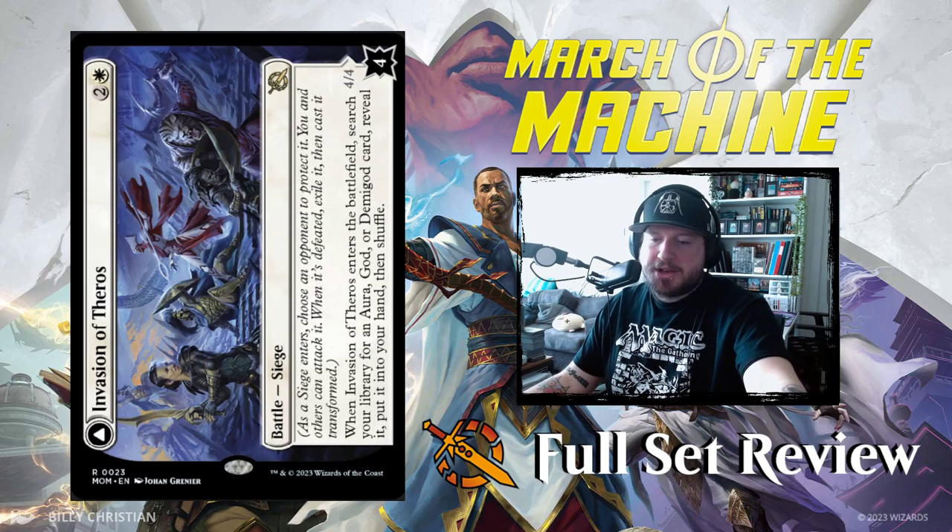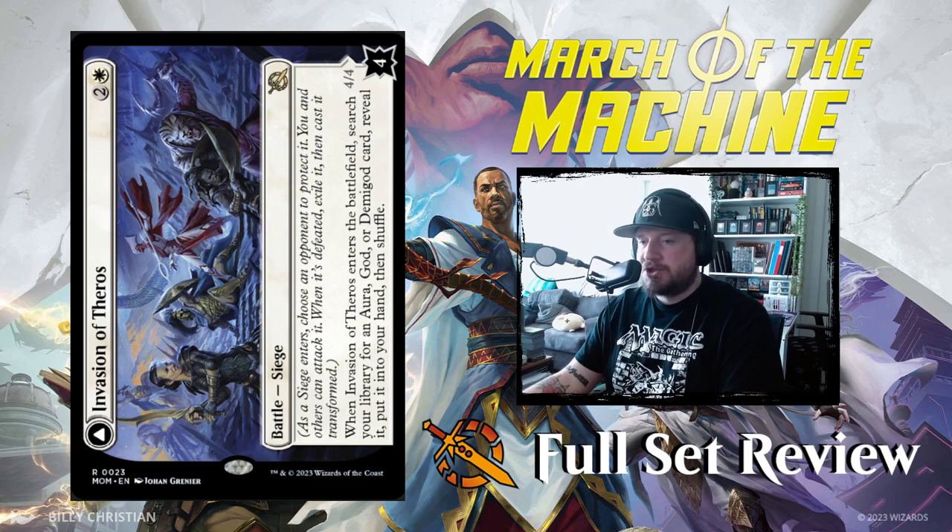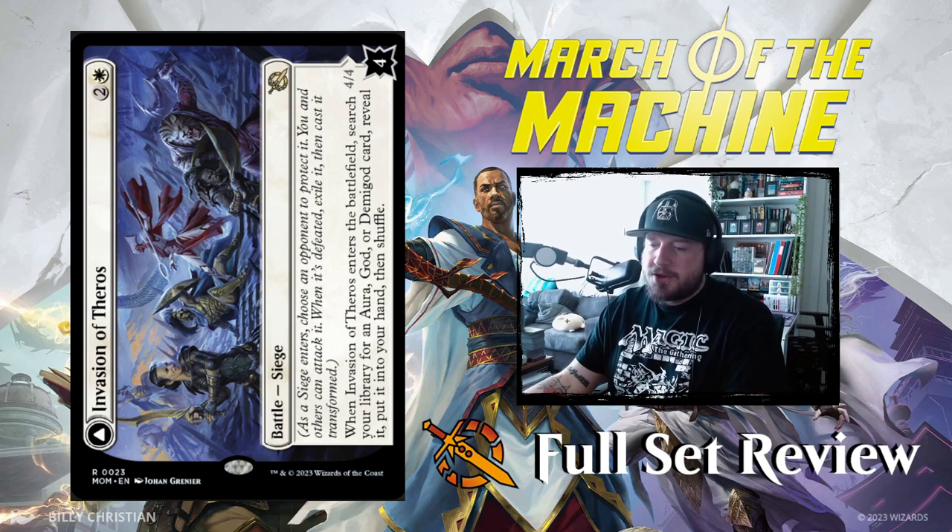Next up we've got Invasion of Theros — 2 and a white for a rare battle. When it enters the battlefield, search your library for an aura, god, or demigod card, reveal it, put it into your hand, then shuffle. Not too bad — and once you knock out its 4 power, it turns into Ephraa Ever Sheltering.